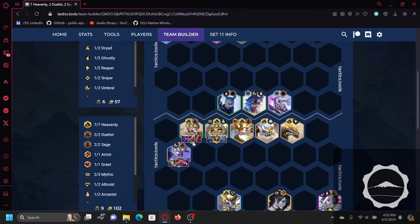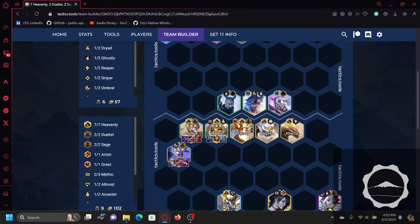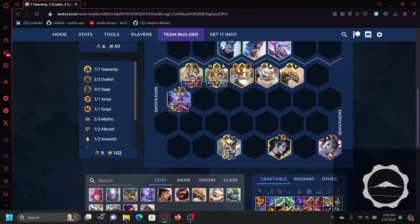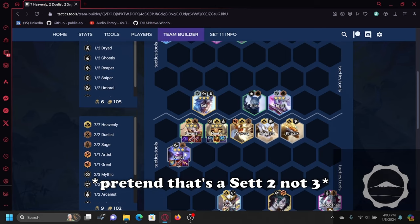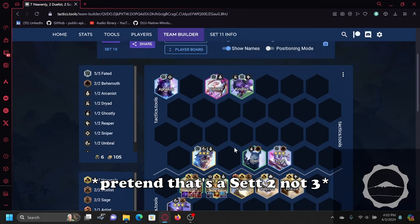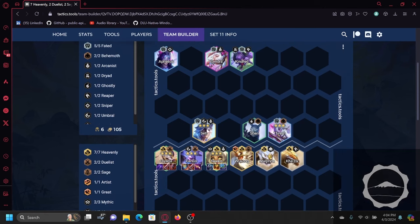Meaning the best way to deal with this Darius comp is to have two strong frontliners covering both sides of the board. If your enemy has something like this you just want your Darius and Kiana to focus fire and hopefully they will get their frontliner down in time.